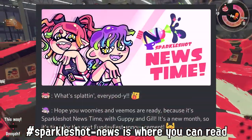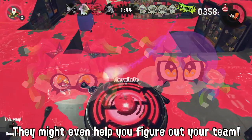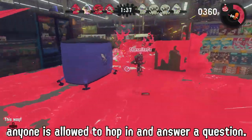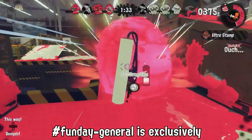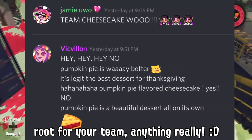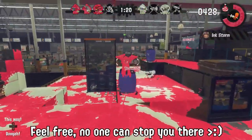Sparkle Shot News is where you can read the latest dialogue from our official idols, Guppy and Gil of Sparkle Shot — they might even help you figure out which team you should go on. FundayFAQ is for asking questions about FundayFest; anyone is allowed to hop in and answer. FundayGeneral is exclusively general conversation for fest participants — you can talk about result predictions, root for your team, or anything really.